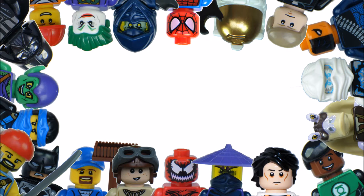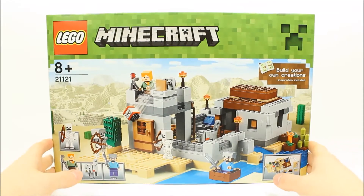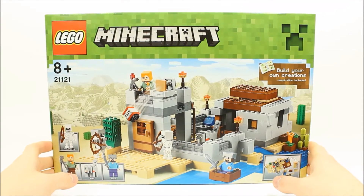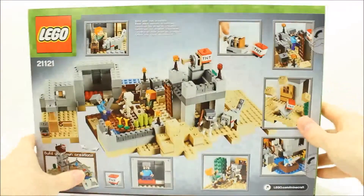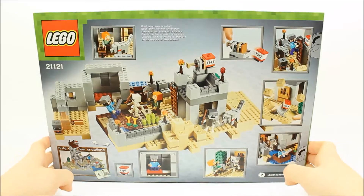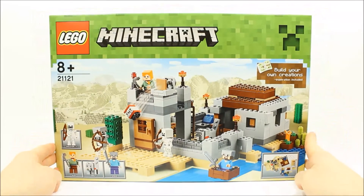Hi guys, it's Brick Bros UK with the LEGO Minecraft Desert Outpost set 21121. Here's the box front featuring launching TNT and Steve in a boat. The set consists of 519 pieces, costing £59.99 in the UK and $59.99 in the US. Okay, let's open and build the set.